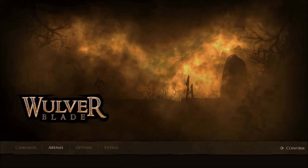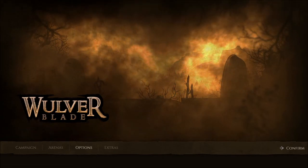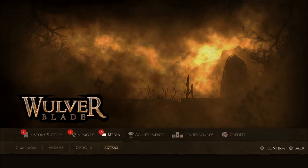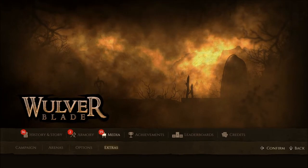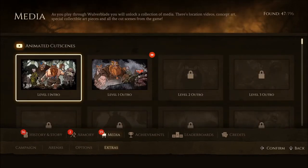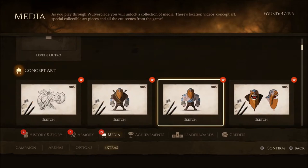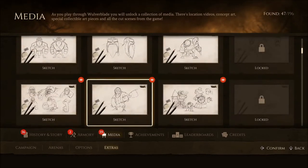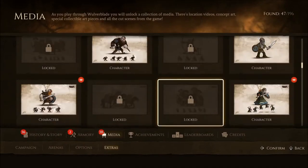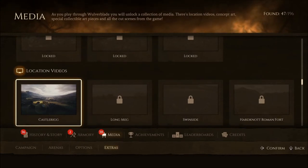We have four options: the campaign, the arenas, the options, and extras. The extras are full of concept art and how the game sort of became a thing. We've got the intro and outro for level one, some concept art showing how characters were designed, and then further down we have the location videos, talking about how they came about the design of some of the levels.